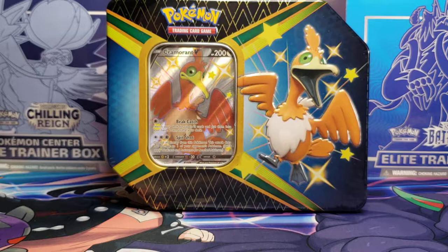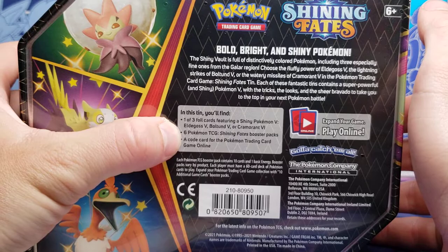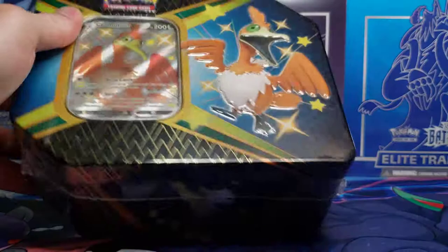This is the last Shining Fates product I will open for the immediate future. I believe I have covered everything, but we have our final tin here with Cramorant V on it. We have a code card, one promo card, and of course the six Shining Fates booster packs.